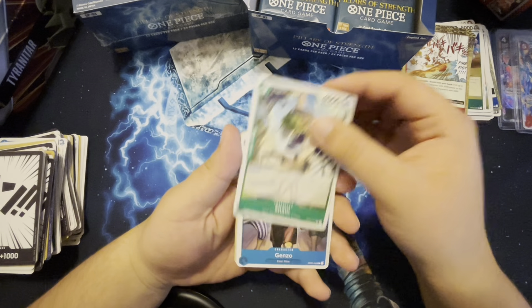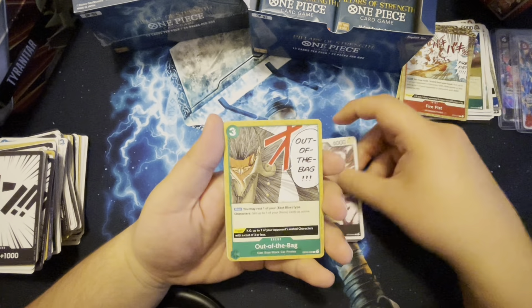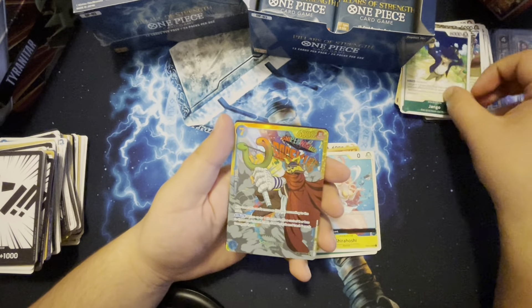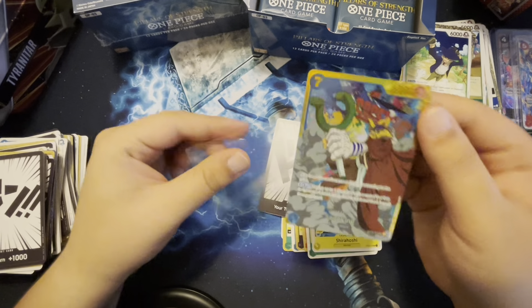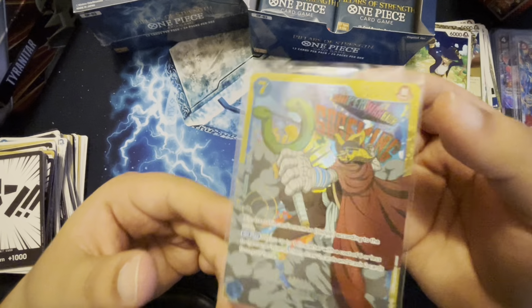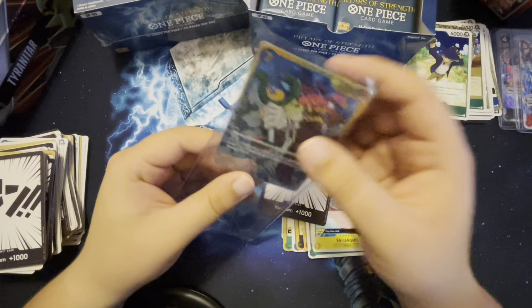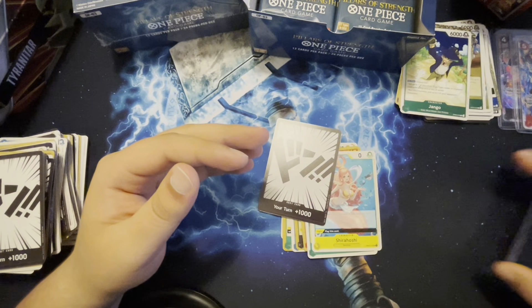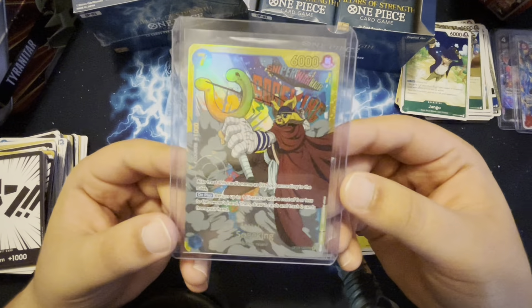I gotta check with my local game store and see if they're still running events. It's been a minute — I do love the game but it's very difficult especially if you don't have all the cards. Jangle — we pulled a Soking! I don't know if it's alternate art but it does look like one. It looks so good — all gold! You guys let me know, I might make some deals straight from the box, not even damaged.